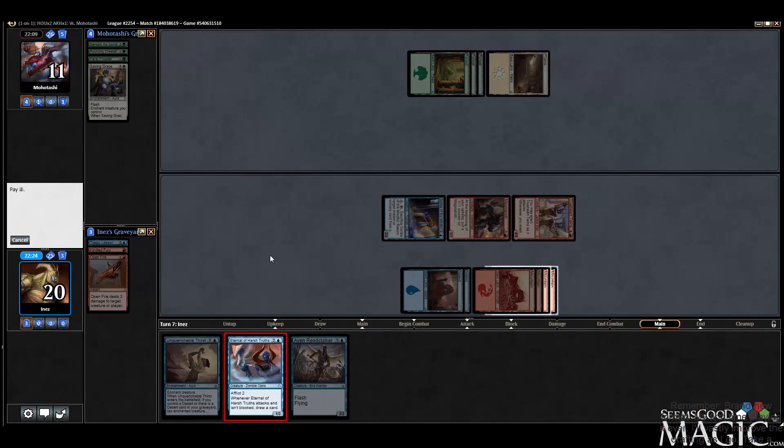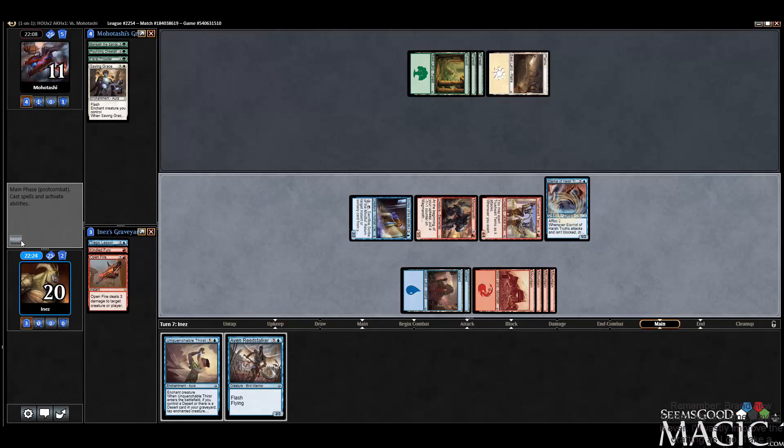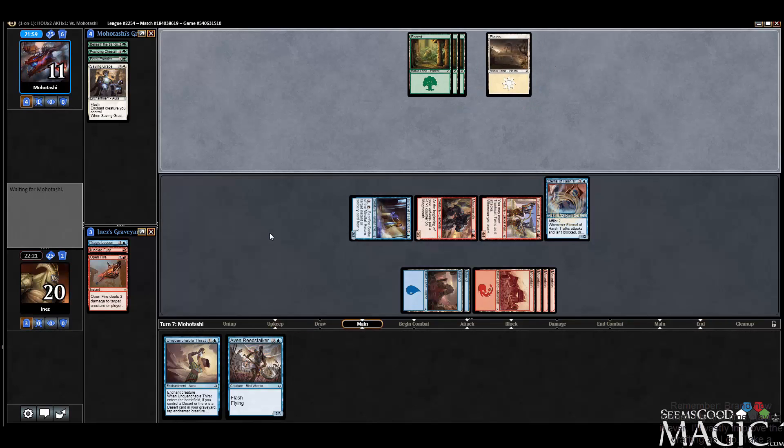Play the Eternal and then pass. The classic play-a-card concede move. My favorite.